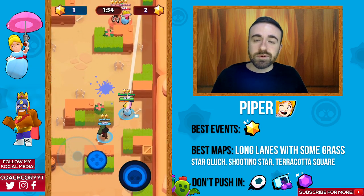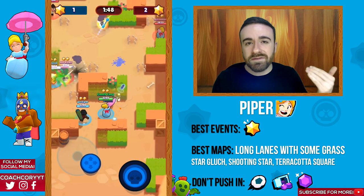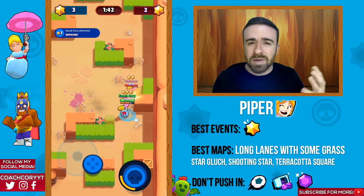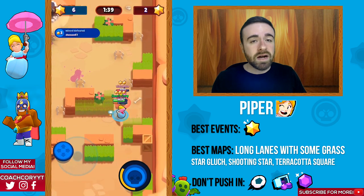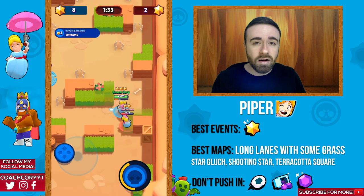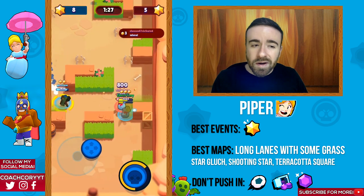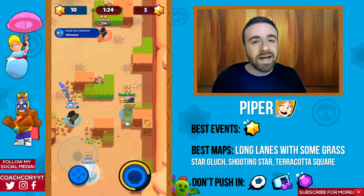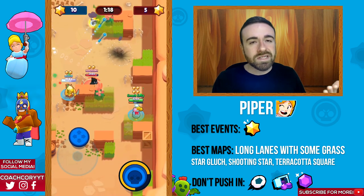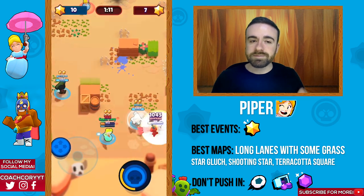Now Piper — her best event is of course Bounty, where she can really get a lot of kills and deal damage in short bursts. You want long-range maps for her, and she's even better on ones with grass where she can use her star power. Maps like Star Gold, Shooting Star, and Terracotta Square are great examples — you can play on pretty much any Bounty map with her. You're not gonna want to play her in Brawl Ball, heist, or Smash and Grab.